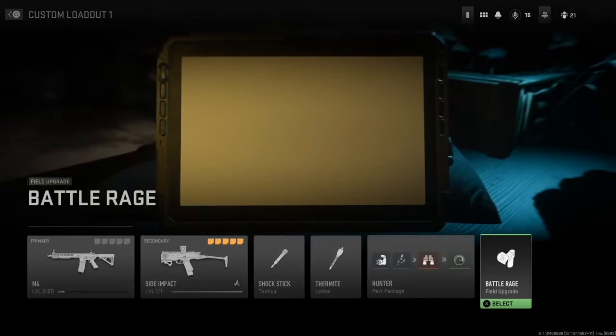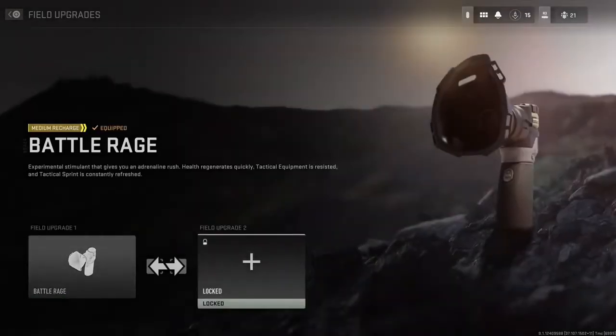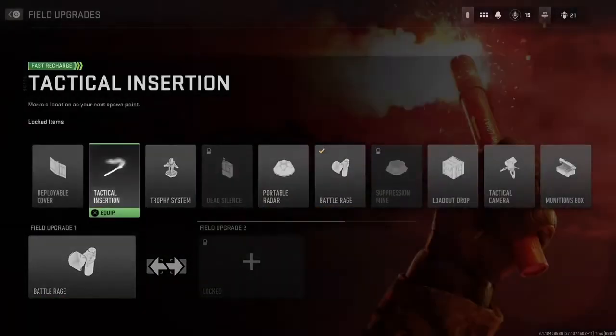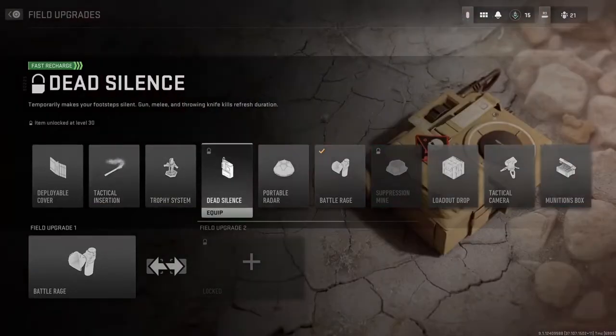The next one is Field Upgrades, and we actually have a lot of changes here. There are two types of Field Upgrades — you can equip two — but the second slot is locked for the beta. The available ones include Deployable Cover, Tactical Insertion, Trophy System, and Dead Silence.